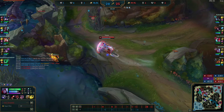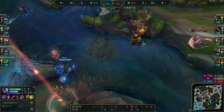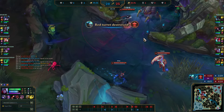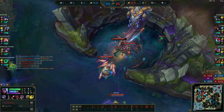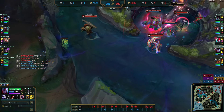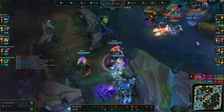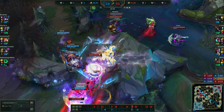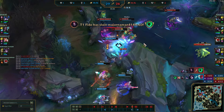We've controlled the vision — they have no vision — and we start up Baron. Maokai ults them perfectly; they can't get into the pit. We're melting Baron, but they want to try to kill us and steal the buff. I hold them, disengage. My team wants to engage, which is fine — I W-Q Thresh to block blight, I E him, spacing really far back, letting the fight come to me, never running in as Varus.